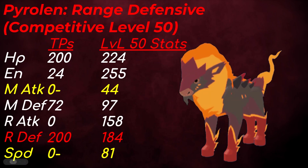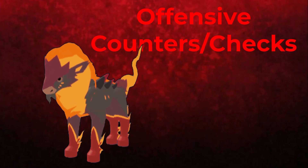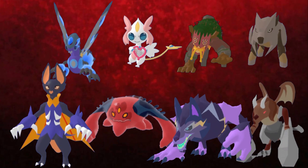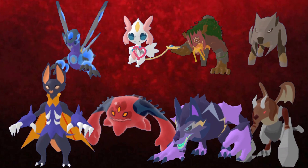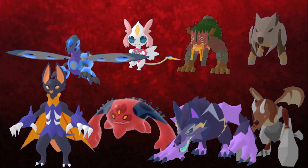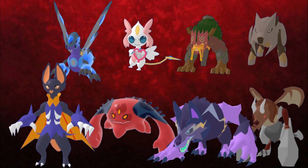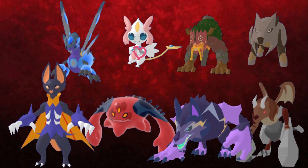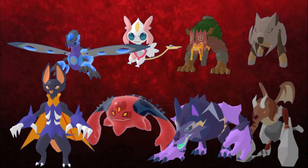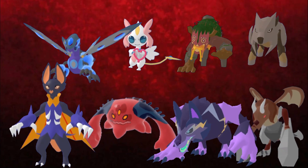Now let's talk about Pyrolin's counters, checks, and teammates. The offensive counters and checks are simple but limited. The best offensive counter is Namare, as it resists all of Pyrolin's moves. Other Lumis like Halvantik and Borok can switch in for 2x depending on what set Pyrolin is running. If Pyrolin is running a defensive set, Borok, Namare, and Halvantik will have an easier time. Things like Deladrix and others will need to revenge kill it or switch in on a resisted move, requiring some chip damage on Pyrolin first.